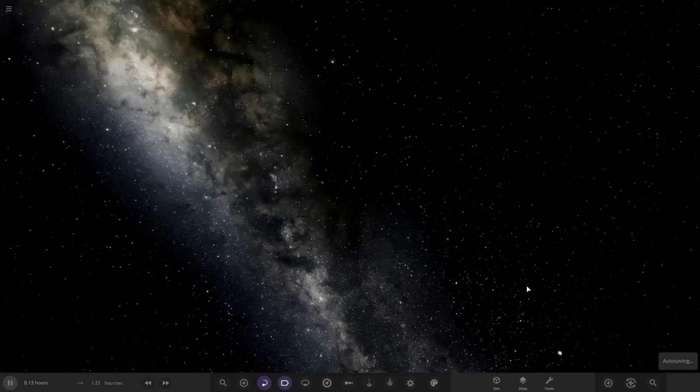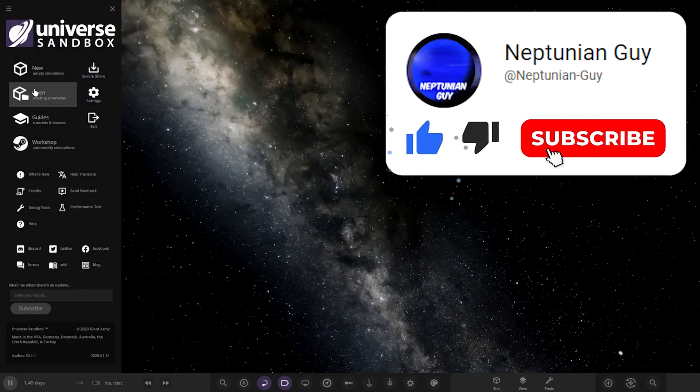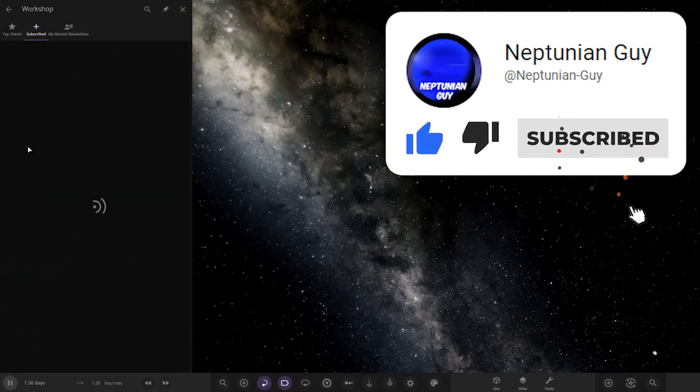Hello everyone and welcome back to another Universe Sound Box video. Today we're going to be checking out another one of your solar systems. We've got one system from the user Nick118 in Discord, so a massive thank you to them for sending in their system. Their system is called the Enora System plus Nearby Star Systems. Let's go ahead and see what they have prepared for us and workshop this one.